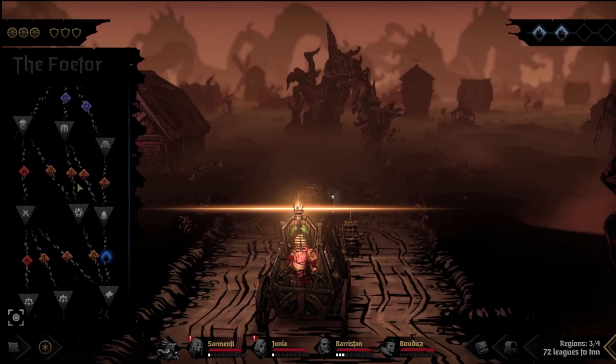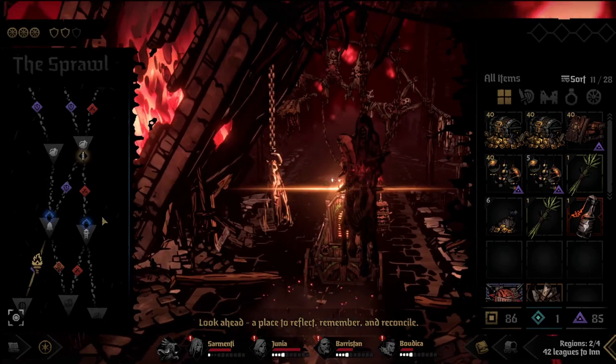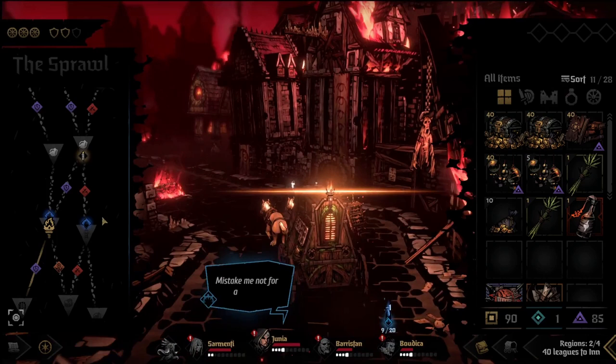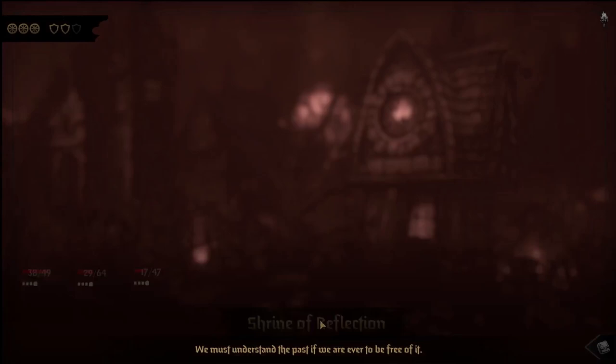Next is the hero shrines. This is the only location where you can unlock new skills for your heroes. You also receive a mastery point. Once fully unlocked, all you receive is the single mastery point. If you still have skill unlocks to do for your heroes, this is your top priority and a mandatory visit. Otherwise, you generally never path here specifically for the reward.